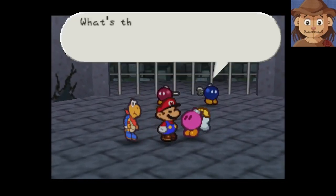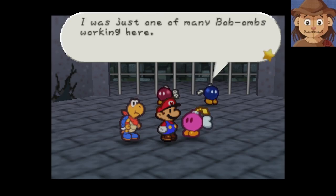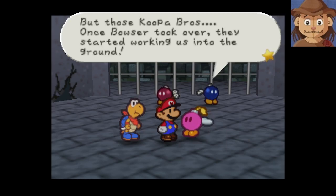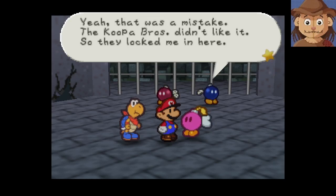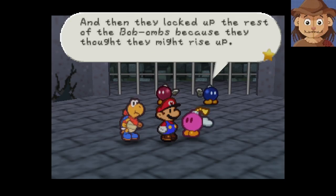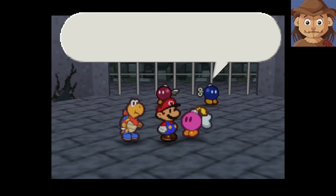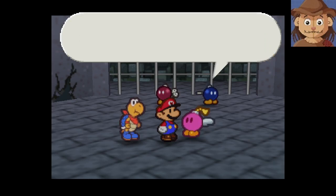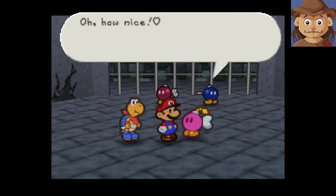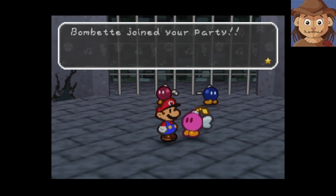Hey Bombette, you wanna break out of here? I was just one of many Bob-ombs working here, but those Koopa Bros — once Bowser took over — started working us into the ground. I couldn't take it anymore, so I exploded next to them. The Koopa Bros didn't like it, so they locked me in here — then locked up the rest of the Bob-ombs because they thought they might rise up. Mario, do you think you could help us get out of here? Bombette joined your party!